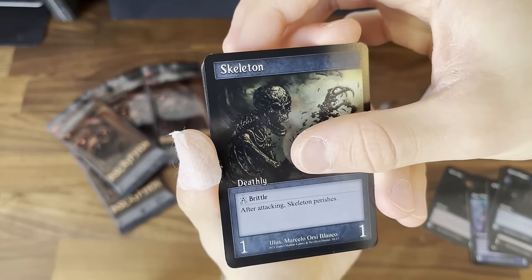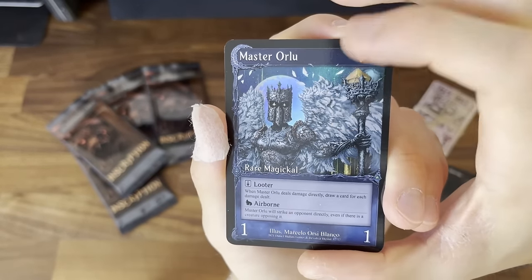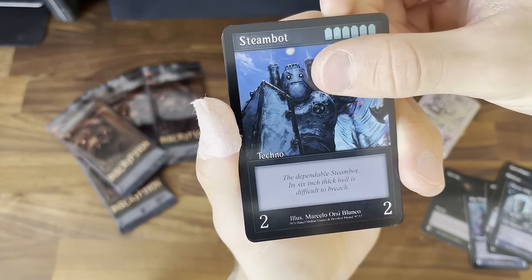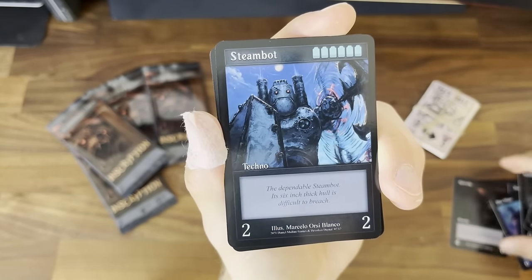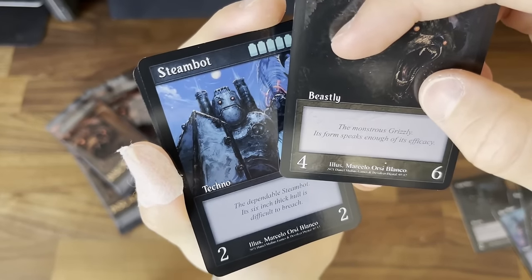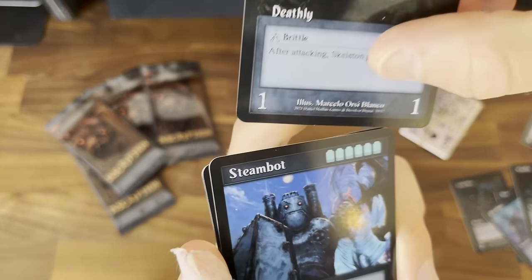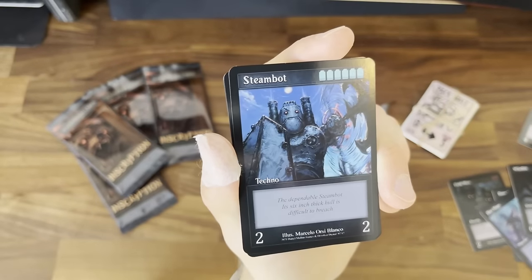Then we have the Skeleton. Master Orlu — you can sort of see the moon or whatever behind it, shiny. Then we have the Steam Bot. Cards with no sigils have this flavor text. Monstrous Grizzly: 'Its form speaks of its efficacy.' The Skeleton has a sigil — Brittle — so it doesn't have text like that.